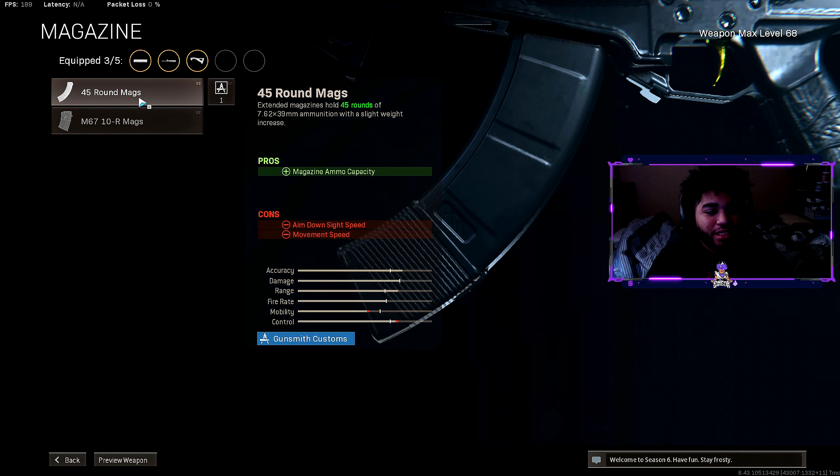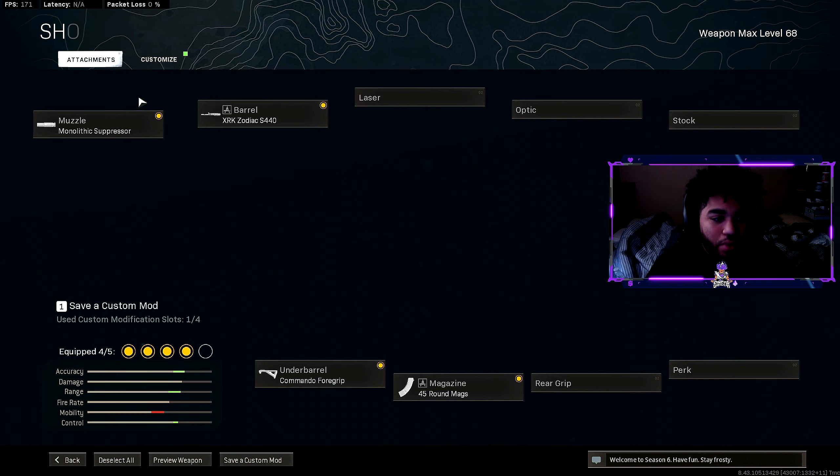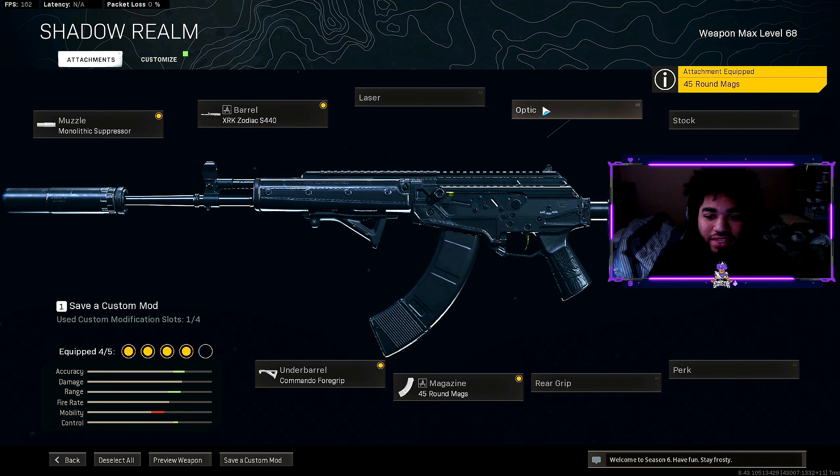The fourth attachment is the 45 Round Mag — this is the biggest magazine the AMAX offers. You don't want to be reloading in the middle of a gunfight, because the AMAX by default offers 30 bullets. The extra 15 really helps, especially if you're facing more than two enemies at once.